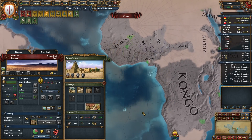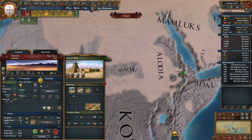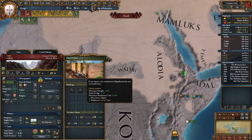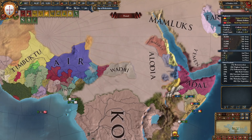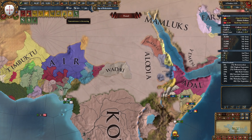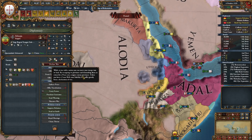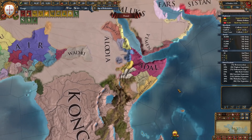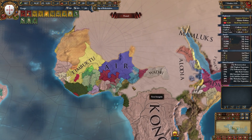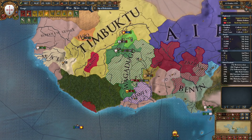Timbuktu — I am coming for you, I want that monument. Ethiopia — I am coming for you too. The truce is over with Ethiopia. Yeah, we have claims on Ethiopia. Are we going to go to war with Ethiopia? Well, you know the answer — yes, we are going to war with Ethiopia.